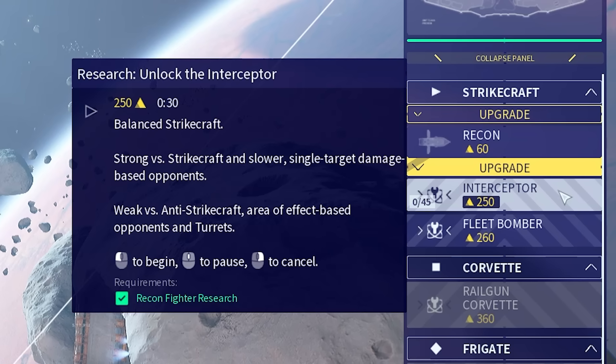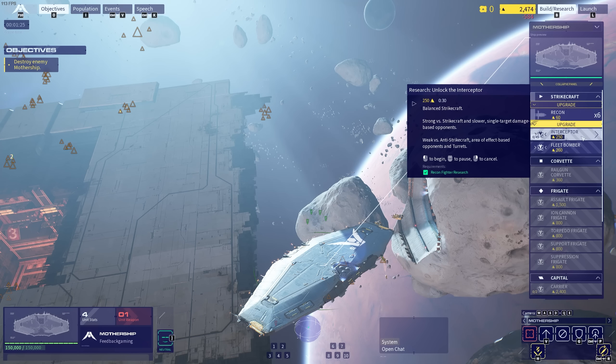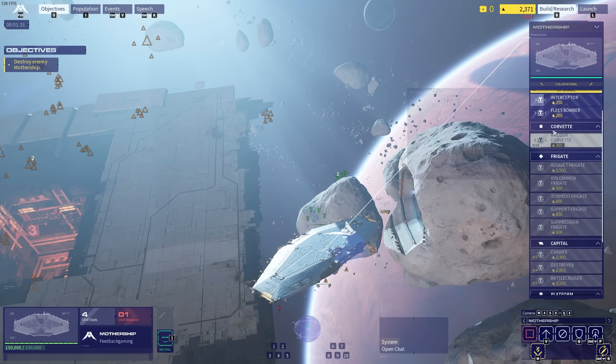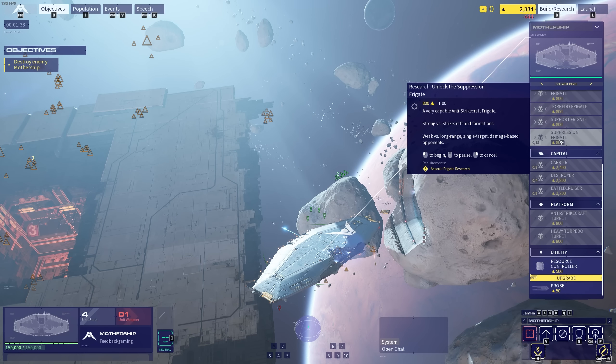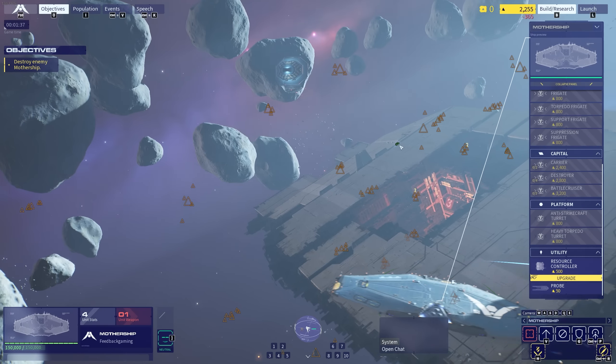Interceptors are strong versus strike aircraft, slower, single target damage based components, weak versus anti-strike craft. So we make some recons — we'll make six of those. And then we research an interceptor. I presume as we research, we go down this list until we get something really chunky, like a battlecruiser. Battlecruiser operational.